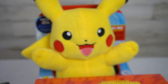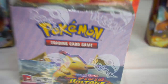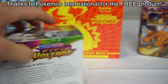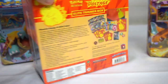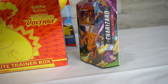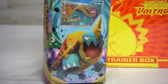What is up Pokemon fans! Guess what I have in today's video — the brand new Sword & Shield Vivid Voltage. We've got a whole booster case right here, so thanks a lot to Pokemon International for sending this out for free to check out. I also have the Elite Trainer Box with Pikachu right on the front.